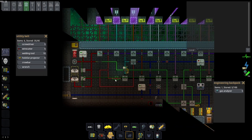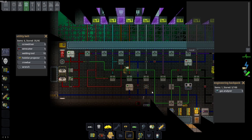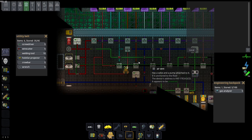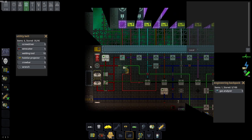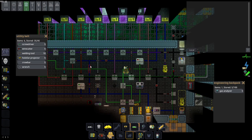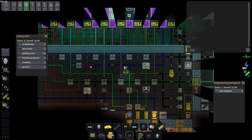Most rooms will have an air vent and an air scrubber. The air vent is your input into the room — it inputs whatever gas is being pushed through the pipe connected to it. The air scrubber is your output — it takes gas out of the room. When repairing a room that's been blown up, make sure you have both an input and an output. An imbalance — especially a carbon dioxide buildup — can kill people instantly. You'll usually only need to worry about this when someone has blown something up.